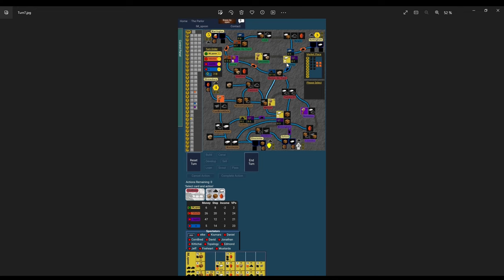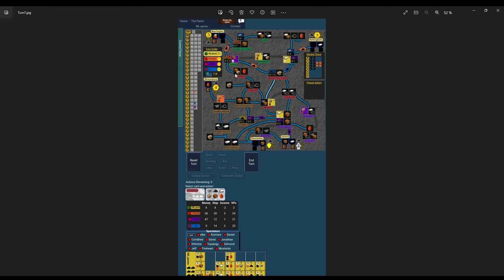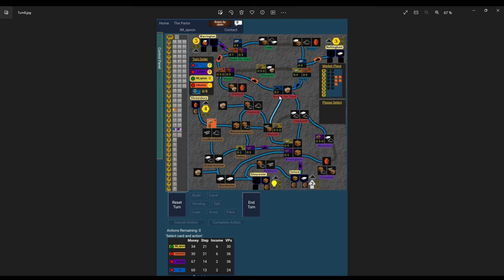Turn eight, the last turn of canal. Blue overbuilt his own coal with another coal, took some extra loans and I think developed some beer away so he could access level two beer. From blue's side the last two turns of canal were not particularly interesting — he built up some extra cash, I guess that's the main thing. Card management is really one of the main parts of this game.